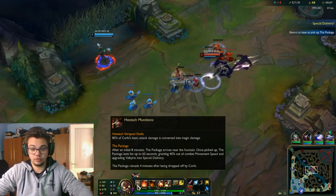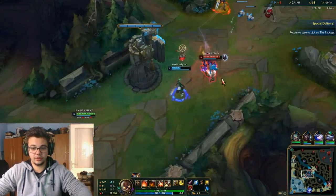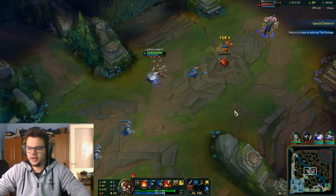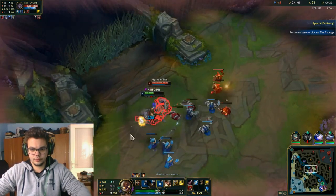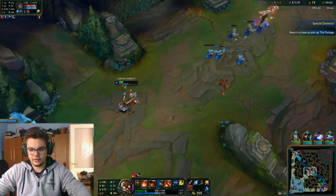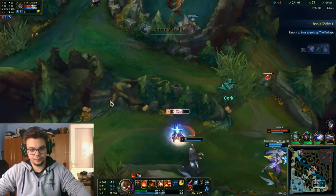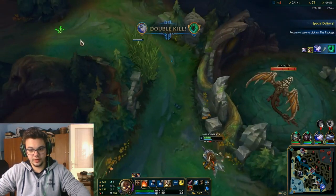The strongest part of Corki is actually the package after eight minutes. You generally want it for massive teamfights when you can hit at least two people, or for an enhanced W. Here's where the package would have worked but I couldn't predict Echo getting caught. I have to use Exhaust here because of the massive damage he deals — I did not expect that burst.